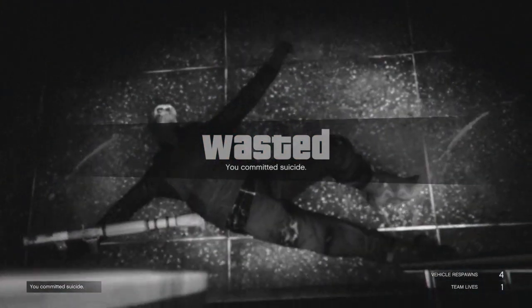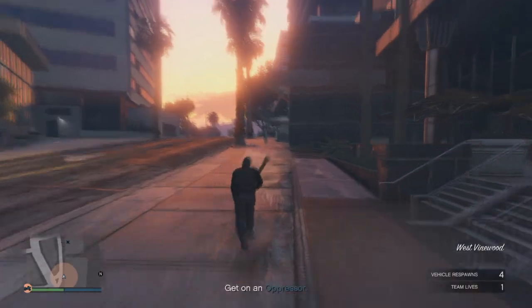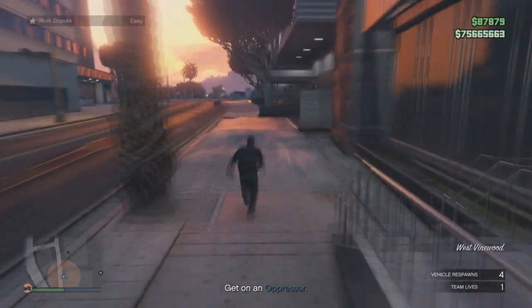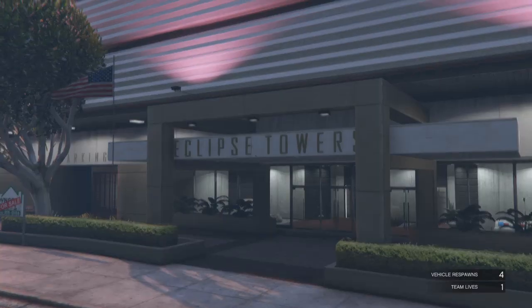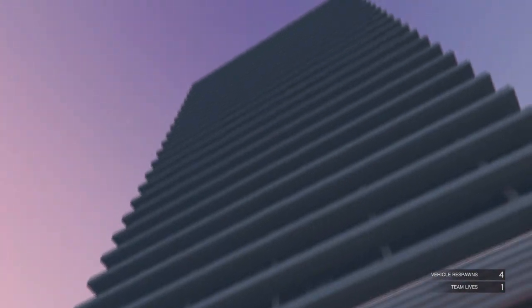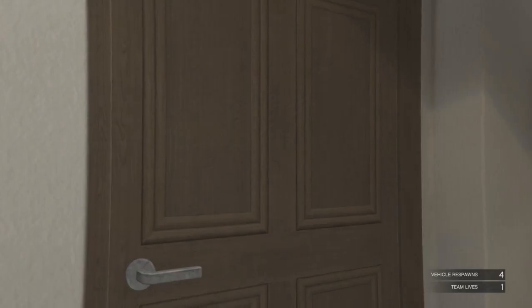Once you kill yourself, you're going to respawn and run back up to your apartment. We did a glitch to get inside because in missions they normally won't let you in, but once you run to the blue circle you should be allowed in.